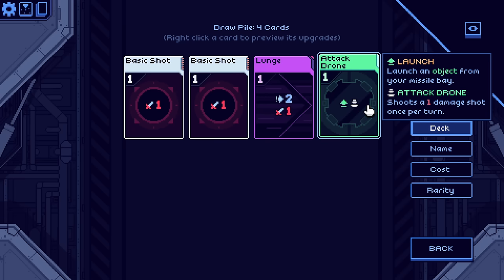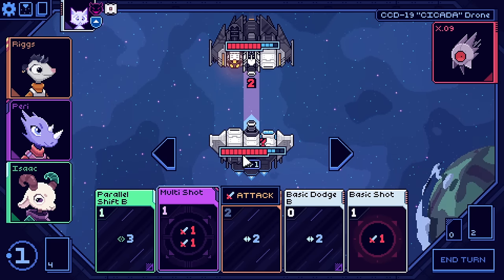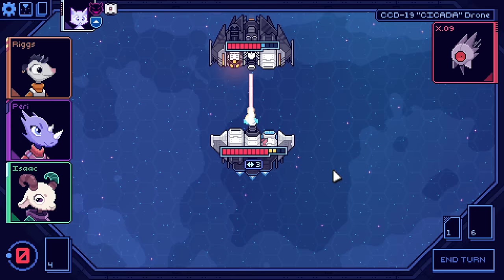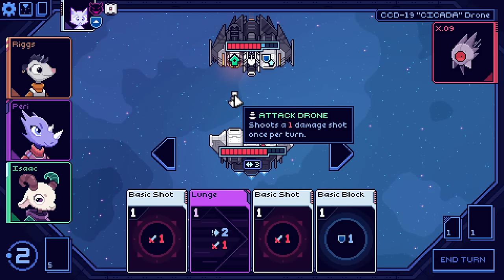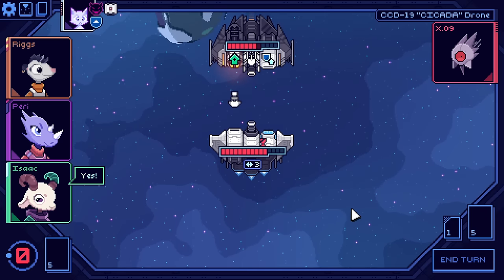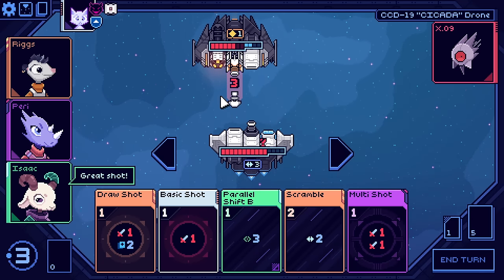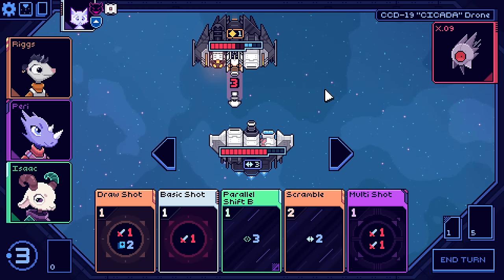Parallel shift - what do we got? Launch an object from your missile bay, an attack drone that shoots one damage shot once per turn. We have two shields so we're blocking everything. Let's just start blasting. The attack drone is going to hang out there - I don't mind it. Question is whether to attack or block - going for a block. That drone is actually blocking all three of that damage because it's in the column. It is going to be in the way, which is so useful.